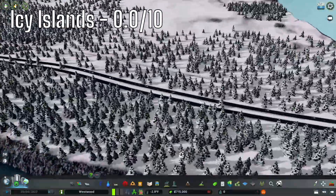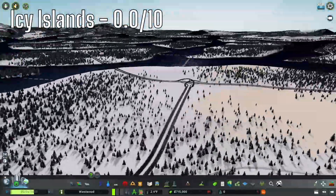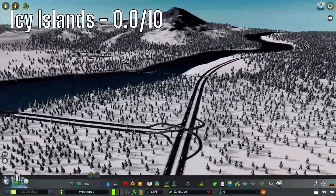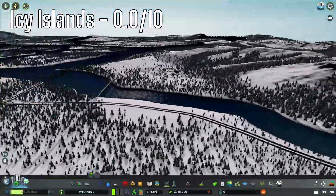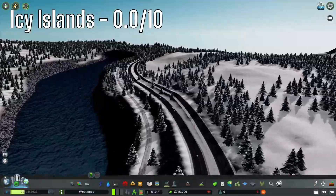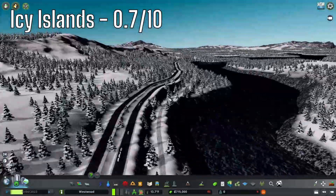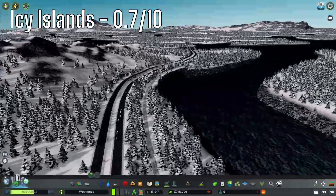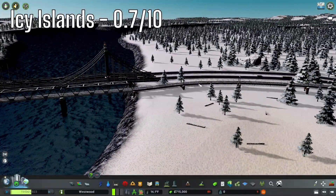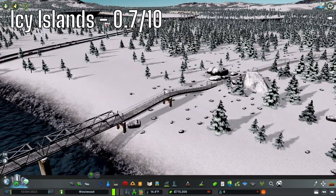The third map is Icy Islands. The highway starts out pretty good — really flat with nice big curves. There are a bunch of terrible interchanges, but overall the highways are very flat. The railroad doesn't start out the greatest but levels out pretty well — they did a pretty good job. There are a couple of nasty bumps though; not a fan of those.